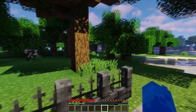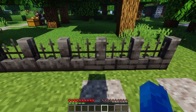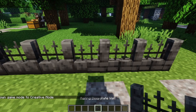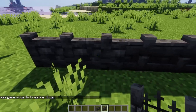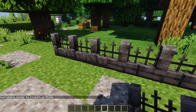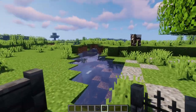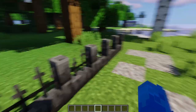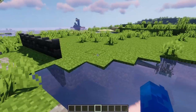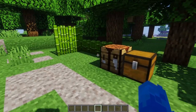Here we can see the modern fence and the railing fence. This one is the classic one and this one is the brick one. So four new deep slate fence walls in total, and that's all for these fence walls.